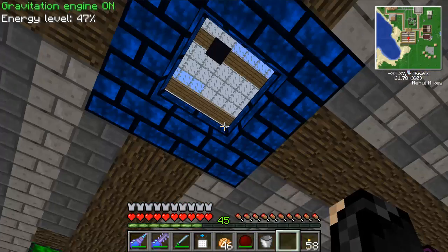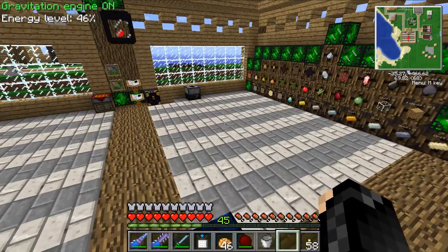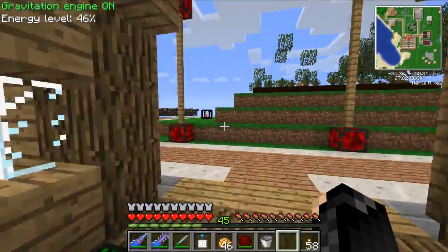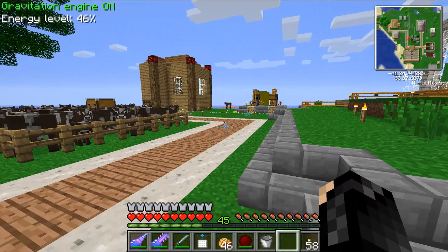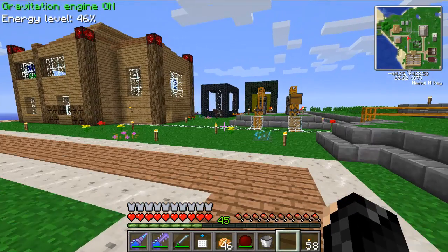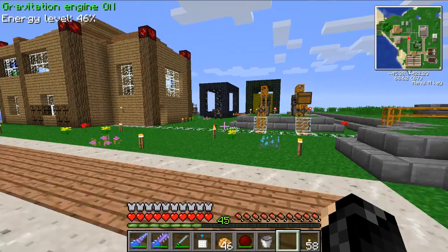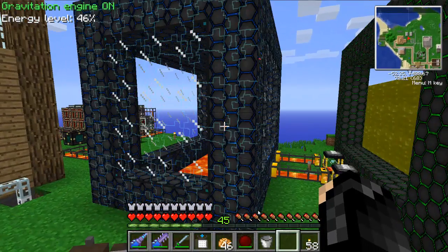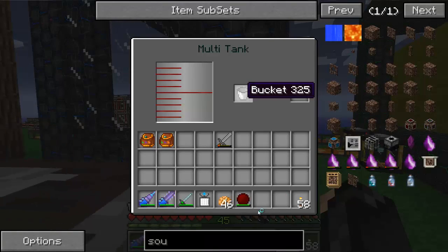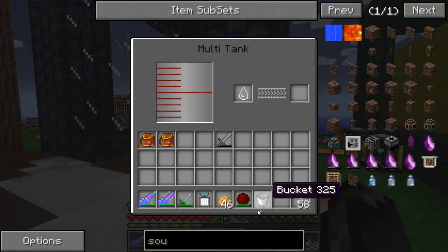With this bucket I can go to my lava system out here - too easy, a little too easy. My cows - I think they might be getting a little overbred but that's okay. I can check a bucket in there and it should fill up with lava.